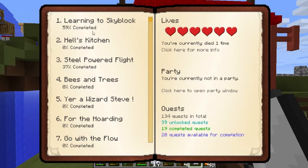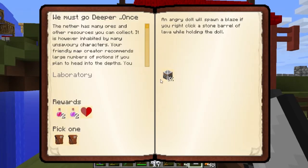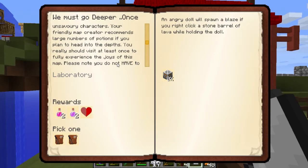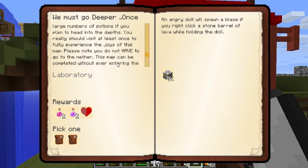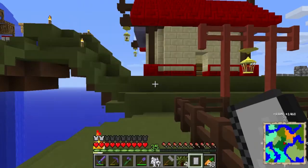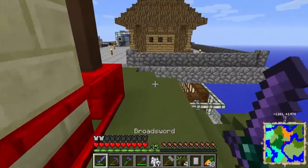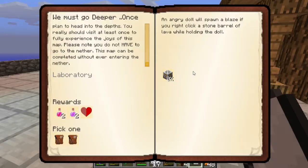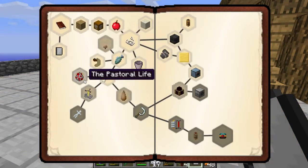'Must Go Deeper' — yeah, I need to build an auto brewer. The nether has many ores and other resources. The map recommends large numbers of potions if you plan to head into the depths — visit at least once to fully experience the joys of the map. Please note you do not have to go to the nether; the map can be completed without it. An angry doll will spawn a blaze if you right-click a stone barrel of lava while holding a doll. Well, I would like to go to the nether at some point, when we're a little more prepared.